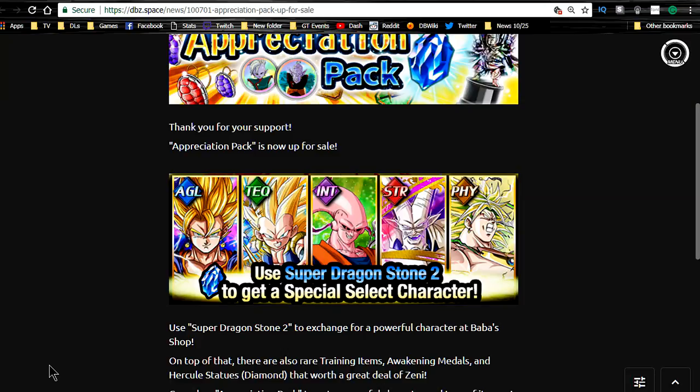We're going to do a video on the appreciation pack with the blue stone, talking about the cards, all the information, their relevance, and all that. But I know a lot of you just want to know right off the bat which one you should pick, so for those who want the quick answer: it's going to be either Super Vegeto or Super Saiyan 3 Gotenks.